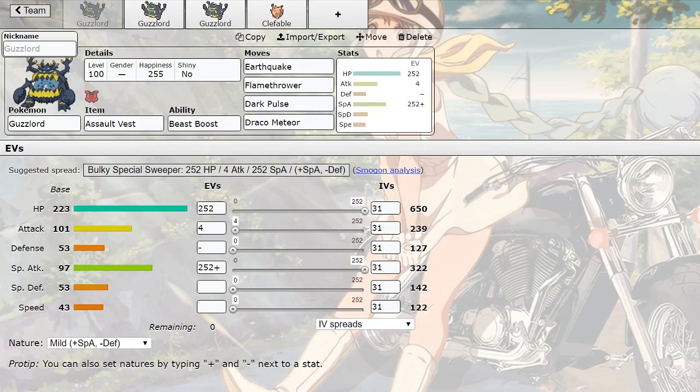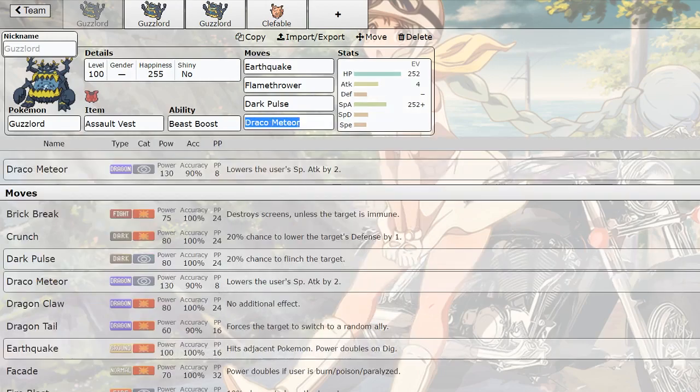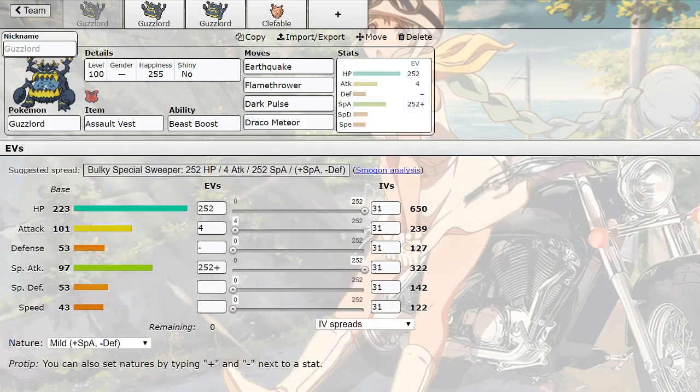He has not learned Dragon Pulse, so that's really unfortunate. You're stuck with Draco unless you want to run Dragon Claw on a mixed Assault Vest set. But with a minus defense nature, taking U-turns you will not appreciate, and Play Roughs you will die to immediately.